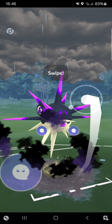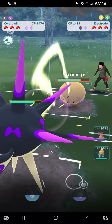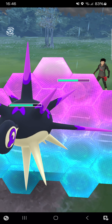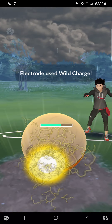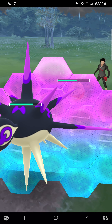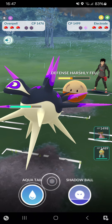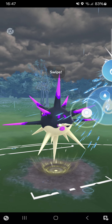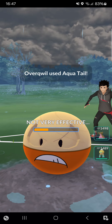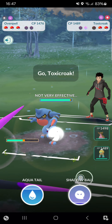Opponent is definitely straight-up switching. Do I have a good response? I'm going here for a Shadow Ball — opponent shields it, not a problem. He goes for Wild Charge. He goes for back-to-back — five more Sparks equals another Wild Charge. I'm going for Aqua Tail to see how he responds. He just commits to the KO — not a problem at all. I'm really enjoying Overquill honestly.